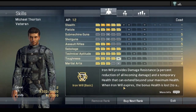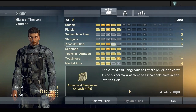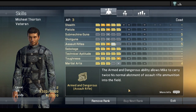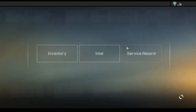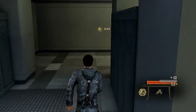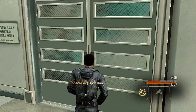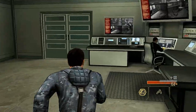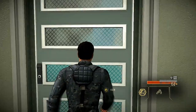Getting all of that done got me $20,000 and a second level. We haven't even started the game yet. Let's go see Westridge about this whole going and actually doing something. But first, he's going to put us through the dialogue tutorial, so sit back and relax — this is gonna take a while.